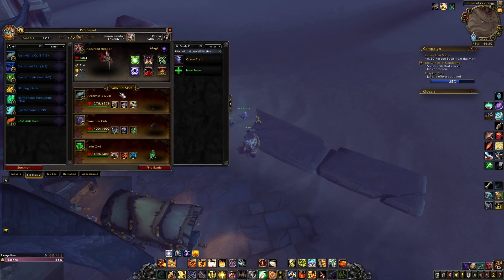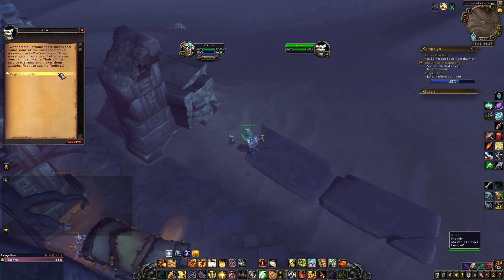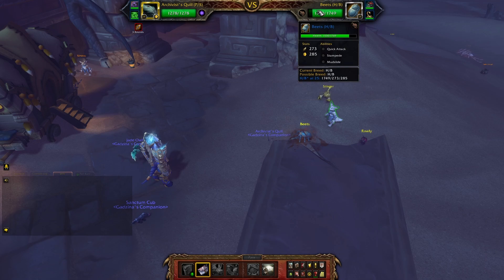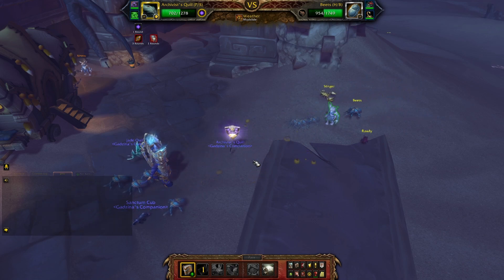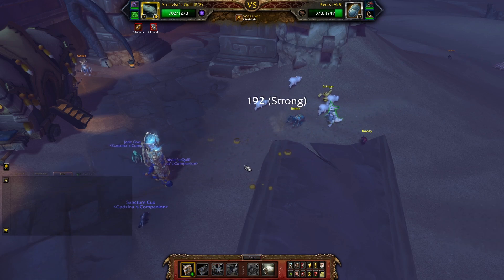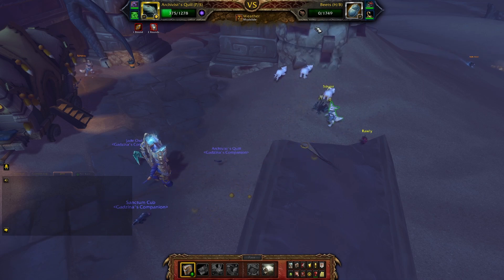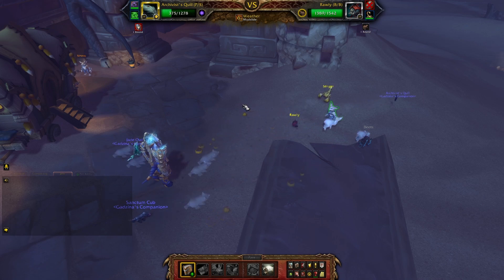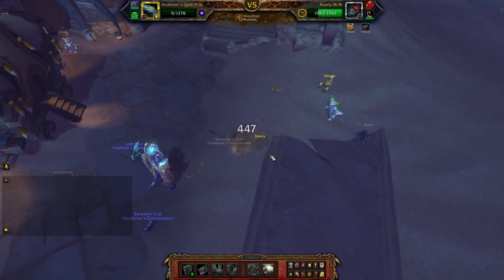Okusa. I came with Archivist Quill with Plot Twist and Hate Mail; Sanctum Cub with Pounce, Stoneskin, and Dodge; and J-Doll with Trash and Adrenaline Rush. Start with Hate Mail, then Plot Twist. Plot Twist, Plot Twist. Now just one Plot Twist — and we're basically dead. Pass and we're dead.